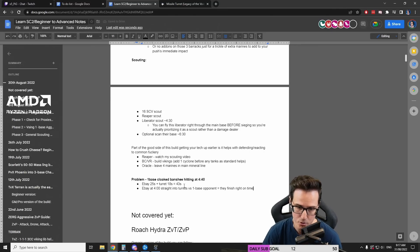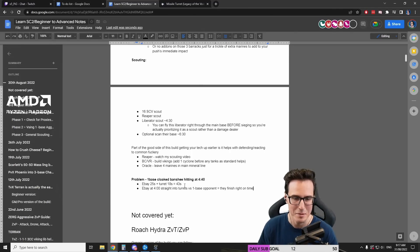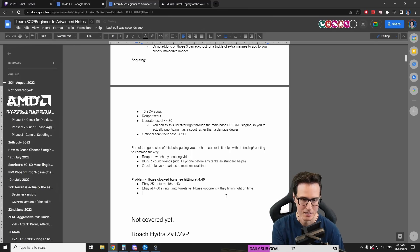That's an option, but I don't like this option because unless you have an idea it's actually a proxy Starport, you don't know. It could be a Battlecruiser — and a missile turret doesn't do much against a Battlecruiser. What's even better than that is just having your Cyclone at home and a scan available — that's enough.